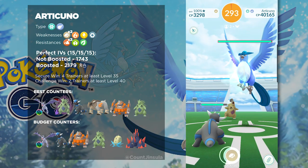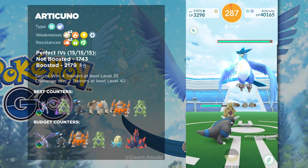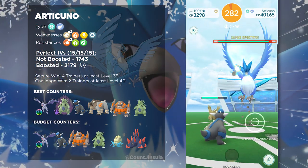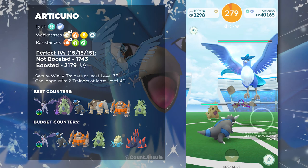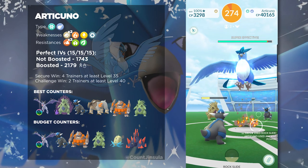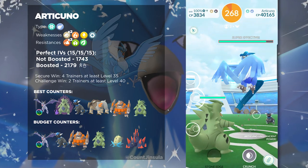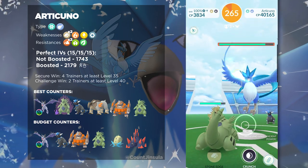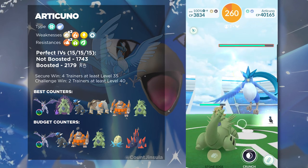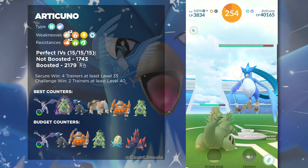If you are looking to defeat this boss with the least number of trainers as possible, you will want to go with at least one other trainer, and make sure both of you are using Rock-types and you are at least best friends. Getting a weather boost in your advantage is of course going to be Partly Cloudy, because that's going to boost up your Rock-type attacks. Now, if you want to comfortably defeat this boss, you will want to have a raid group of at least four trainers that are at least level 35. That'll be the condition that makes this boss extremely easy to defeat. So whether you're remote raiding or raiding in person, make sure you have at least three other people to play with, which will almost guarantee that you defeat this boss.